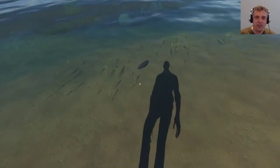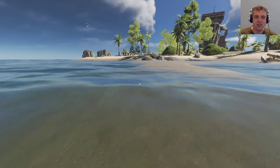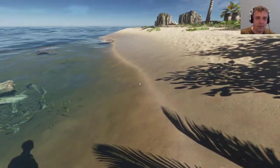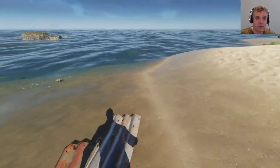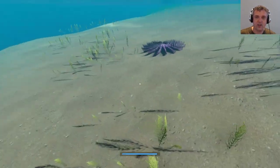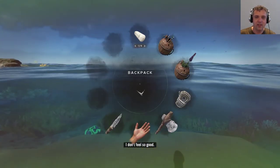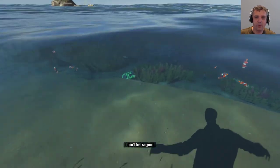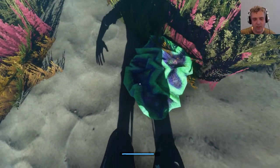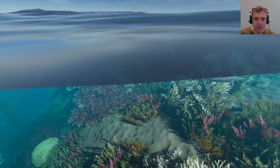This is the sea cucumber — there's nothing you can really do with it right now, it's just pure aesthetics like all the other new stuff. I'm going to try to find all the new corals they've implemented. This one here is the poisonous starfish — if you touch it, that happens. Let me take a breeding boost potion. I think this bright green one might actually be a sea clam.